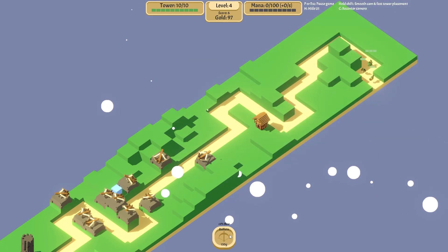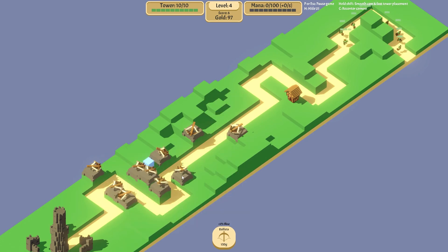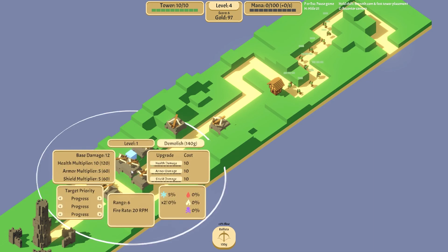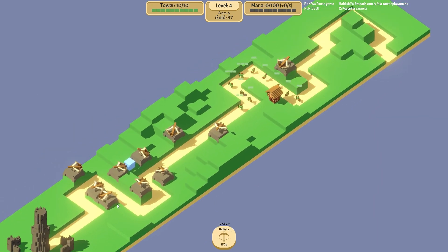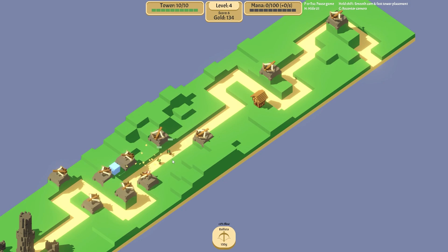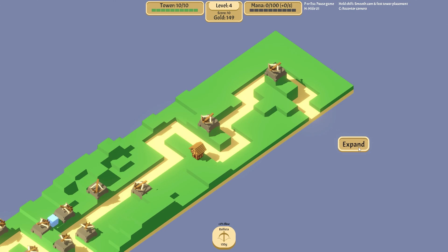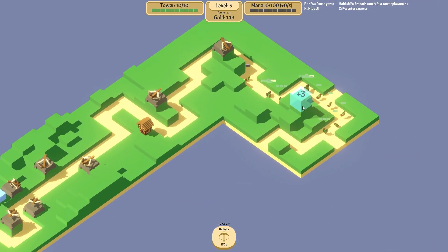We're gonna put a ballista but we can't afford any more — they're 150 gold now. Oh no, I made a grave mistake here. I could demolish that for 140 gold back, might have to do a bit of that. These do drop gold. I shouldn't have put so many in the same place.